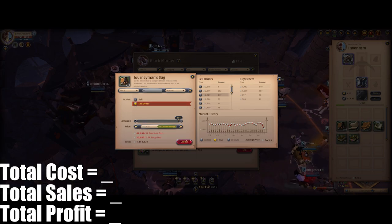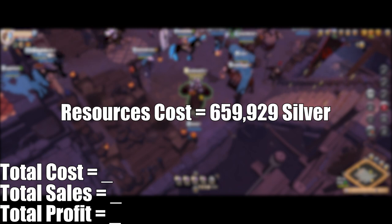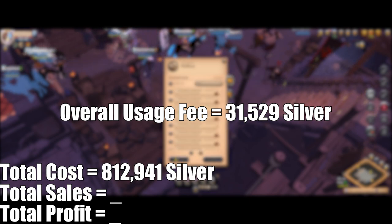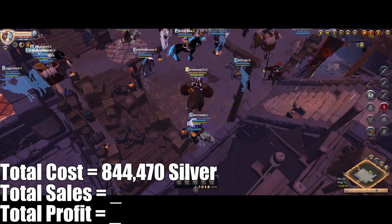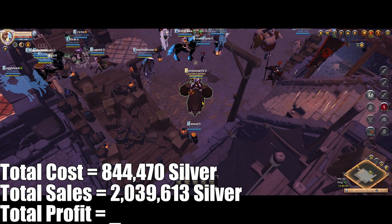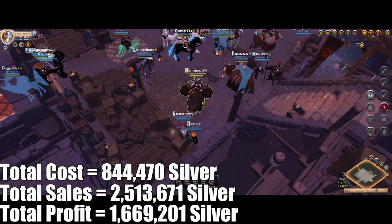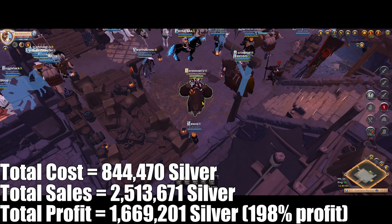Now let's take a look at the cost analysis. The resources only cost me just under 660k because I refined them myself, even with the high usage fees on refining plots. The empty journals set me back 153,000, and the overall usage fee was 31k because of the low usage fee during the time of this recording. That makes the total cost equal to 844,000 silver. The bulk of sales came from selling the bags to the black market, which was over 2 million silver, and the filled journals were sold for a total of 474k — making total sales equal to 2.5 million silver and overall profit for this crafting session equal to 1.67 million silver, or 198% profit, which is my biggest percentage profit so far.